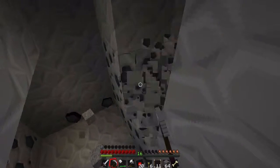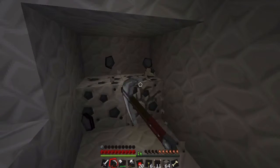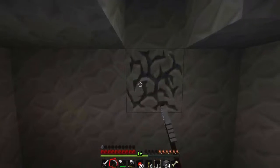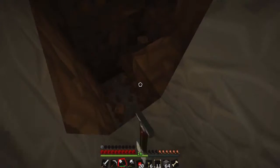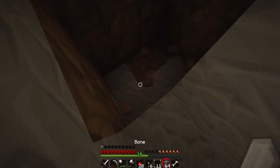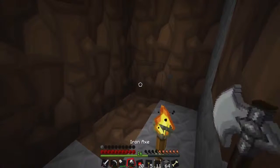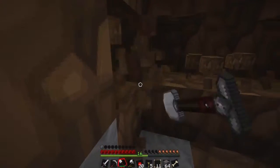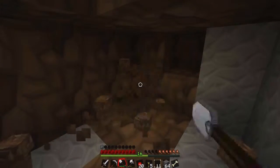One thing I'm looking forward to, though it's ages away, is farming endermen for the pearls — it's going to be such a pain. Every time I've gone to the End portal I've done it in creative, so I don't know how many pearls it'll take. You need 12 Eyes of Ender. Well, it's 12 overall, but if you're lucky there'll be one or two already placed when you get there. They have durability when you're throwing them, but when you place them you just need the 12, so probably 16 should get you there.